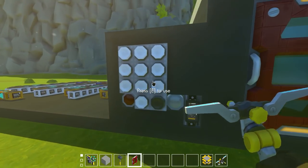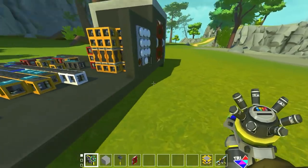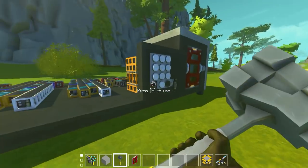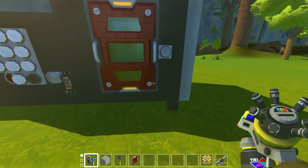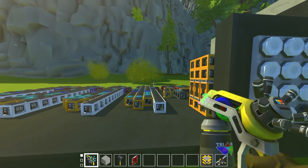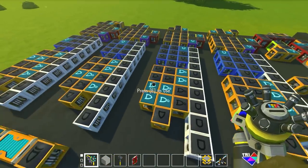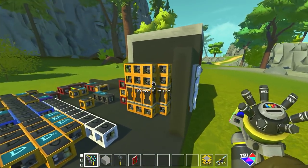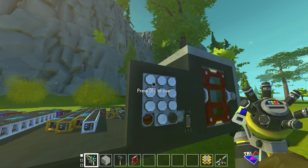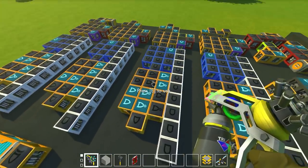Today we're going to look at the ten-digit lock — digits zero through nine — that I actually made in a stream. It has four individual number blocks, and each of these numbers gets put through a pulse generator. So when you hold the button, it only sends one pulse through the system, and that pulse will trigger each of the number blocks.